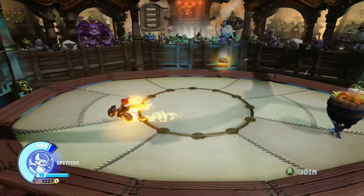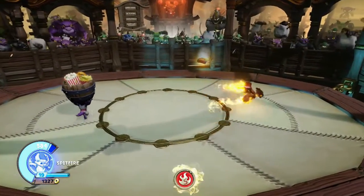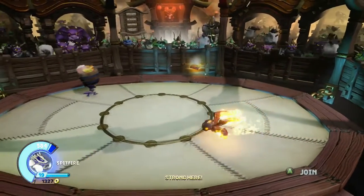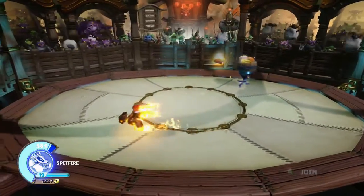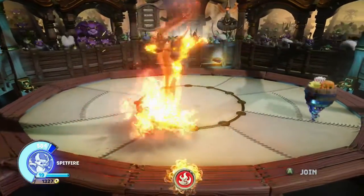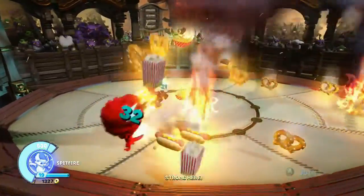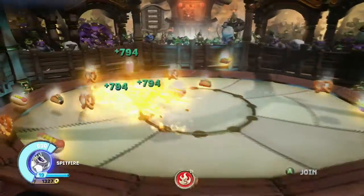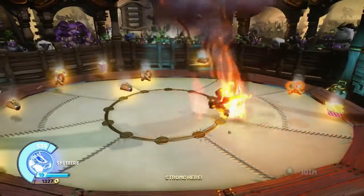I have chosen for this Spitfire the Fusion Path. This path improves the strength of his Storm attacks — basically his Flamnado. The Flamnado 2 upgrade allows you to send out two Flamnados at once. That's really the main draw of this upgrade path — it's pretty powerful. I took care of some Food Thieves in no time with those two.